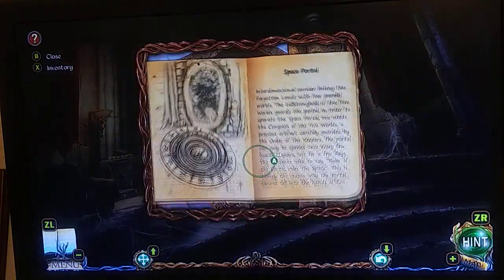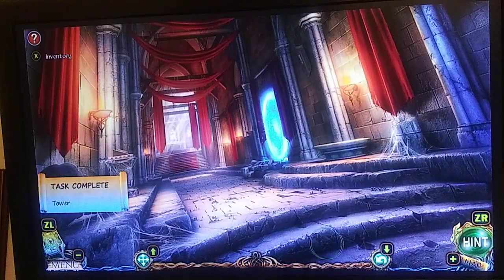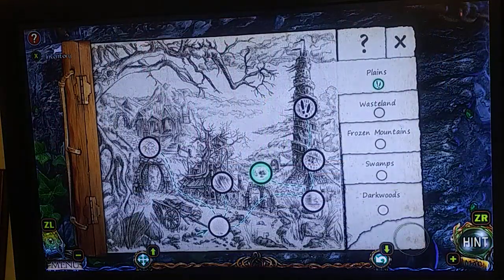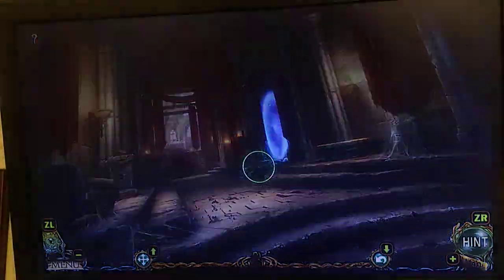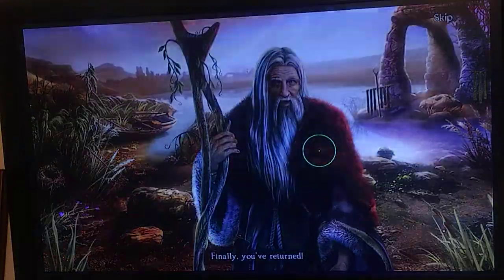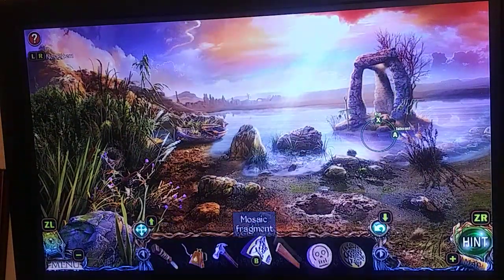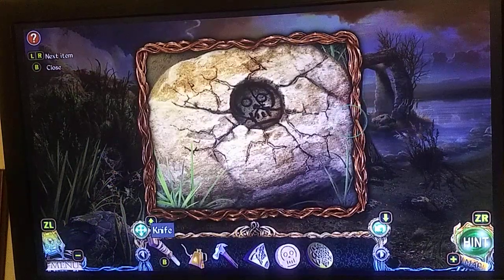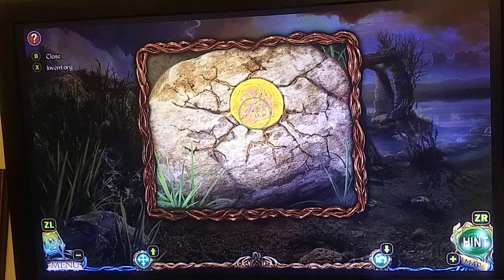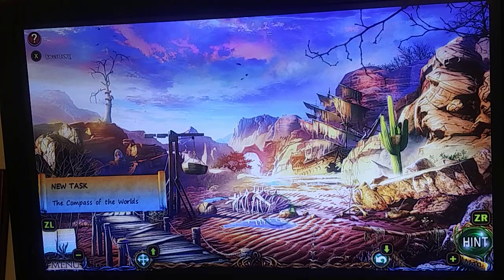We're going to go ahead and get that, and we're going to get this right here. The task tower: complete. Now we're going to go over to the map and finally be able to go to the Lake of Life. We're going to go ahead — I know I have finally returned, but I don't have time for that. We're going to go ahead and use the plank, go over here, use the ruin like so. I'm going to skip this because you already saw that in my previous episode. Alright, so first area.